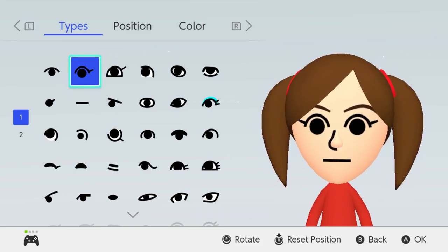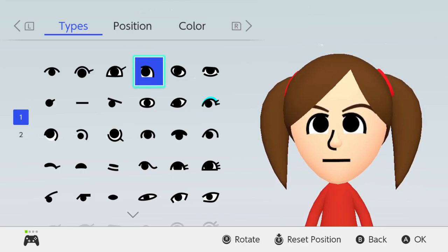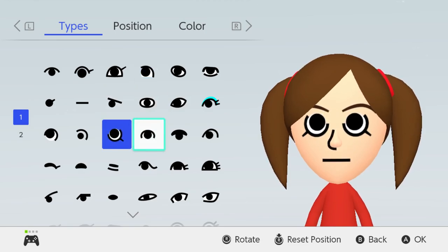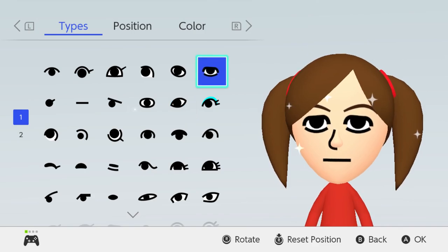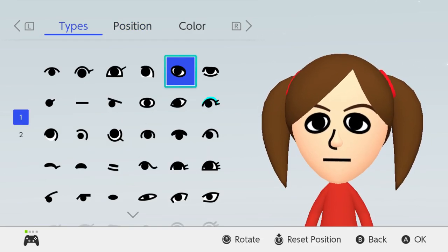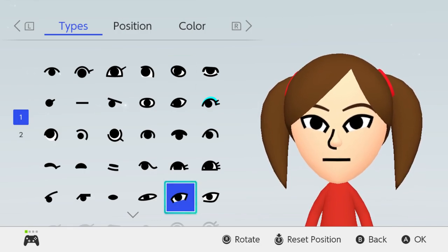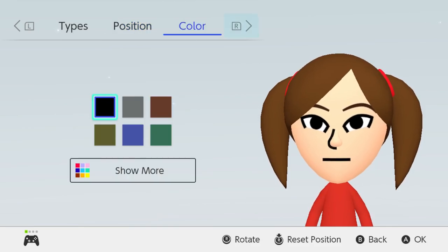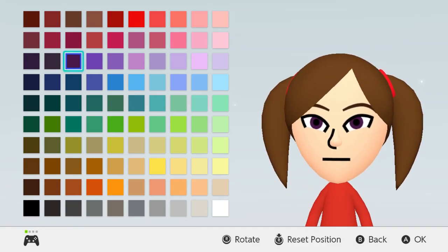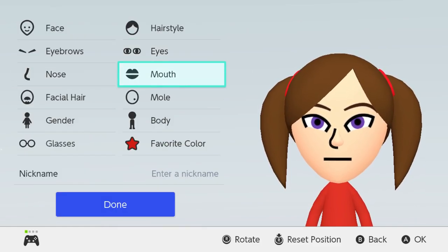For her eyes I don't really know what shape you'd call them but she has sort of roundish eyes. Her eyes are pretty difficult. I think this one actually kind of works — yeah, like that. She has purple eyes. I think this purple works. Nose can stay the same. For her mouth we'll just give her a smile.